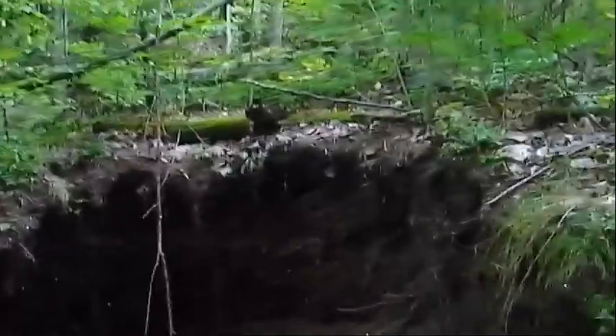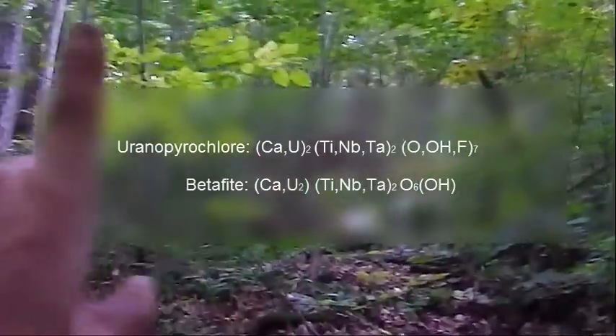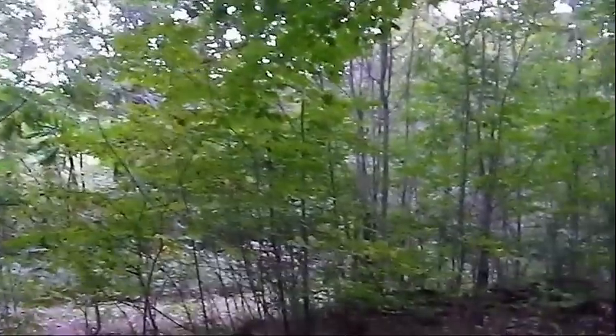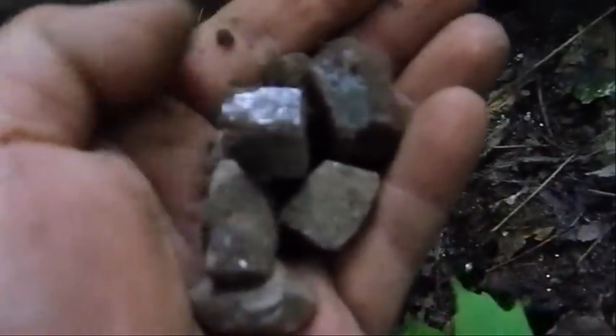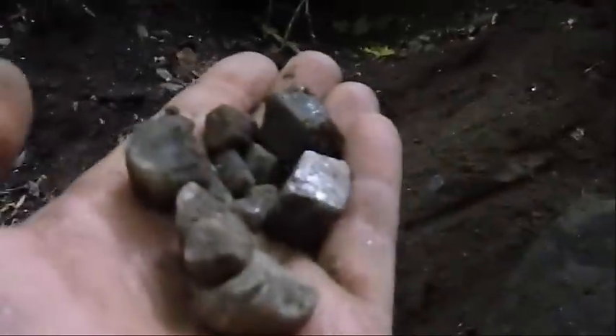No one's going to dig a hole this size unless they're finding something, so we're just kind of — the actual pit is overgrown with trees. There are all sorts of possible spots, a little rock face over there. The path is just behind me. Lots of black apatite, or at least very darkly colored apatite, a few shards of titanite, lots of calcite and mica.